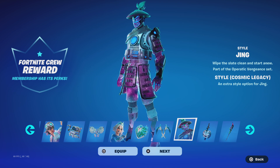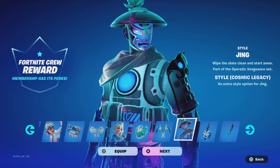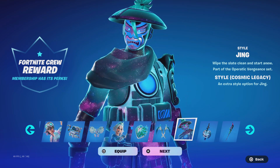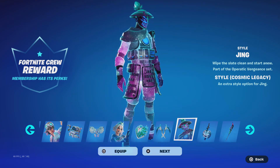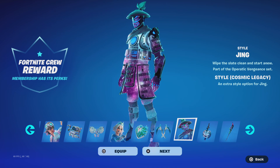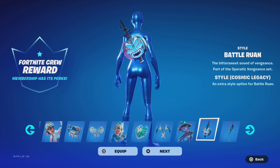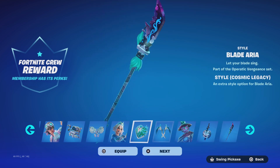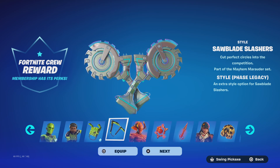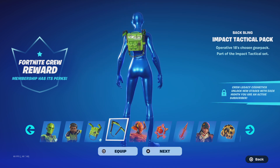My favorite skin gets the new Cosmic Lettuce Legacy style — his name is Mr. Jing. I think they were going for like a kunai-type version with this skin, but honestly W skin, love it. He comes with a back bling called the Battle Ruin with the Cosmic style, and also gets the Blade Aria with the Cosmic Legacy style as well. And that's it for the November crew pack. The skin is a W, but his other cosmetics not so much.